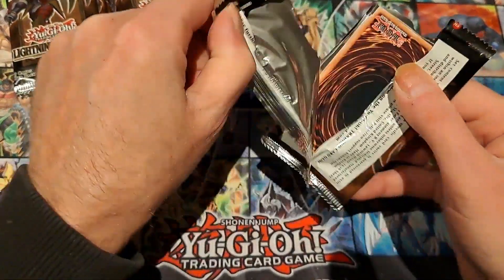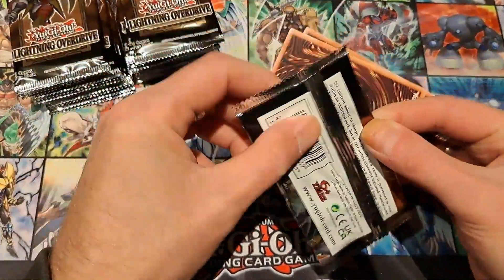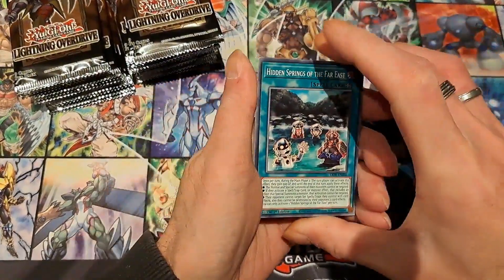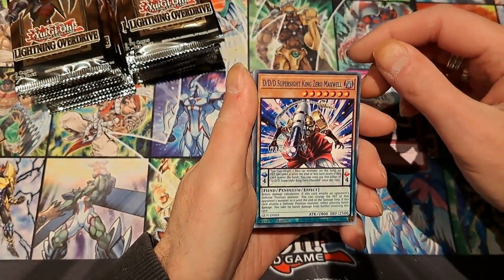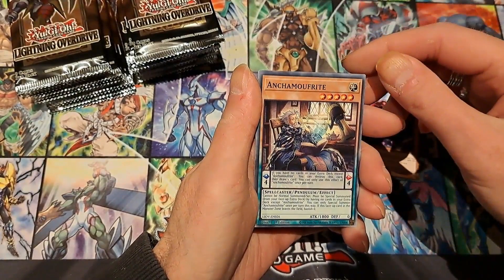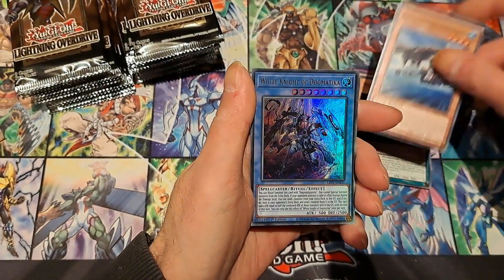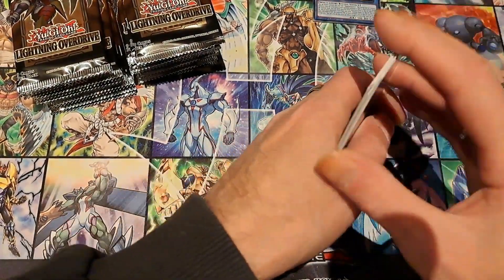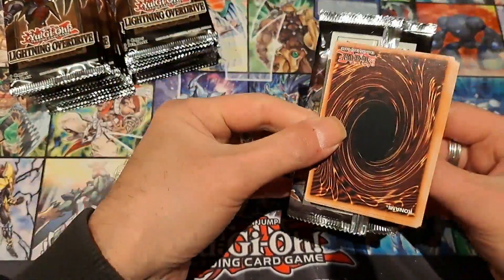First pack up. Hidden Springs of the Far East, Fuku Biki, DDD SuperSight King Zero Maxwell, Screams of the Branded, Clock Arc, Dog-Eyed Nightmare, Fright, Black Eyes, Plunder Patrol Seagull. We start off with an Ultra Rare White Knight of Dogmatica. Not a bad start. Let's hope we can do better.